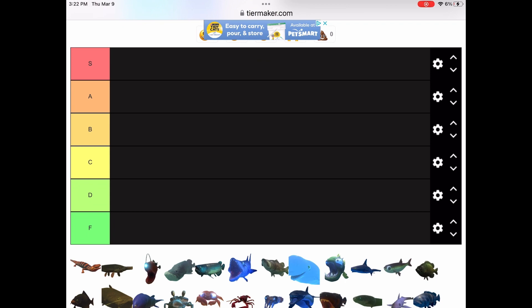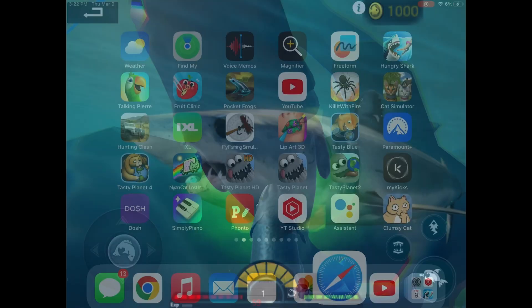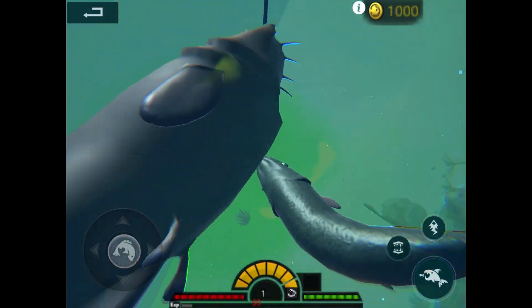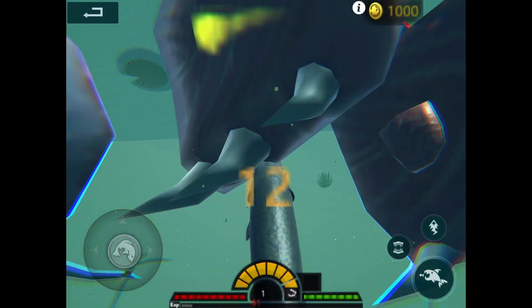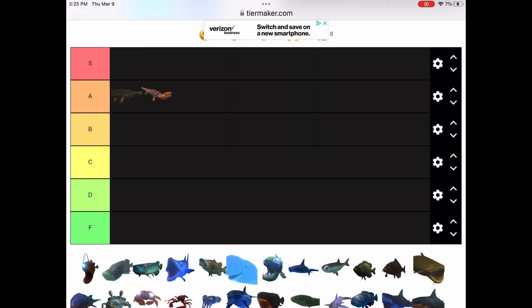We're gonna start with the first one, Agilasaurus. This guy is really cool because it can walk on land and stuff, and it's just a really cool creature — he's fairly powerful. Next up we have the alligator. The alligator is a really cool creature, it does a lot of damage, and I might put it in S tier — I mean, that might be a little too much, but okay.